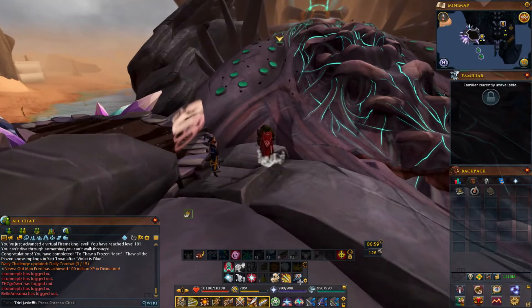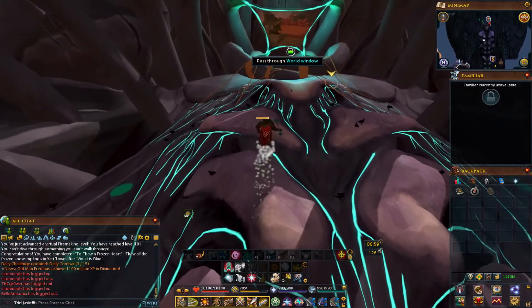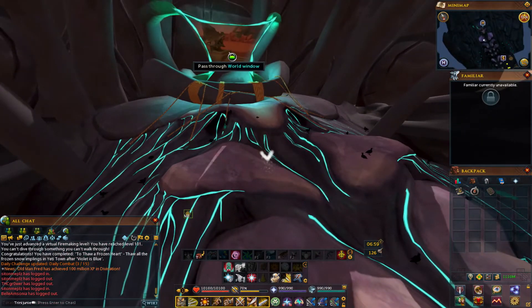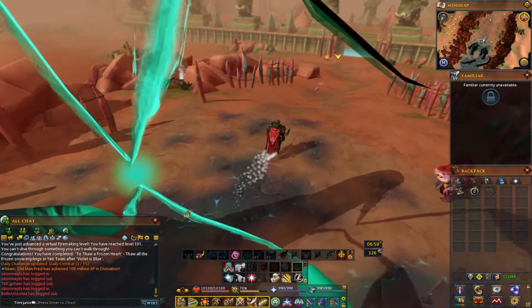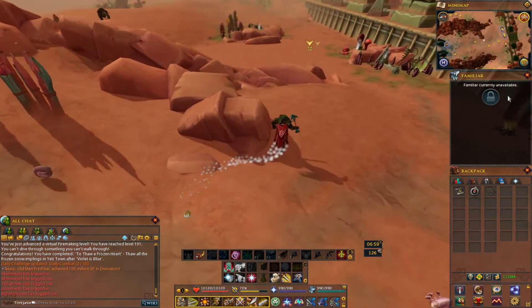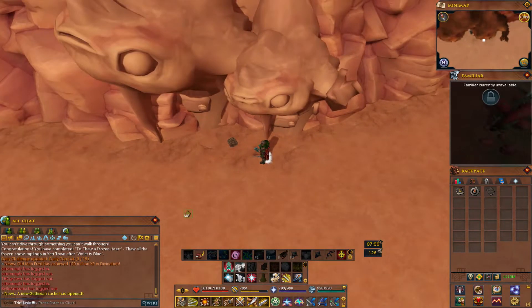Now you're on Tuska. Search all the way up here, go through the world portal, and let's start searching for the fragments. The crazy thing is they don't pop up on the minimap — there's no red dot — so you have to manually search for them.